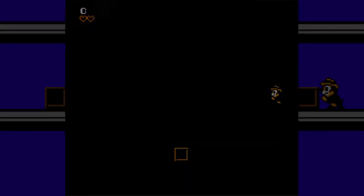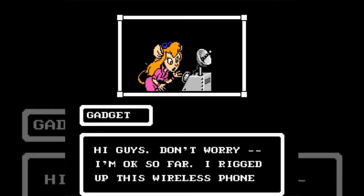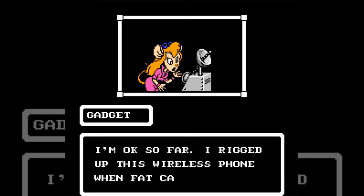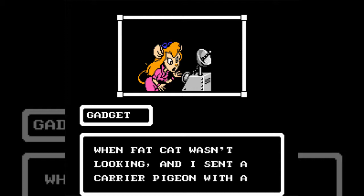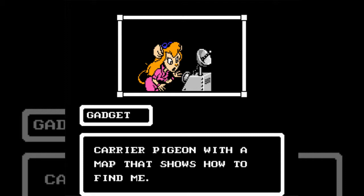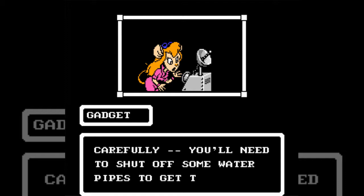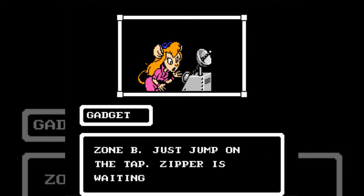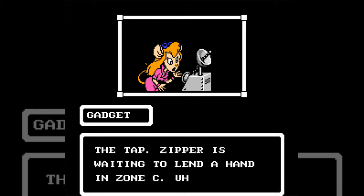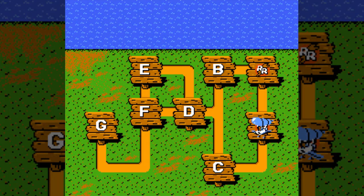Gadget sends a message via carrier pigeon: she's okay and rigged up a wireless phone while fat cat wasn't looking. She explains you'll need to shut off some water pipes to get through zone B — just jump on the tap. Zipper is waiting to lend a hand in zone C. In between stages you get little briefings like that from Gadget.